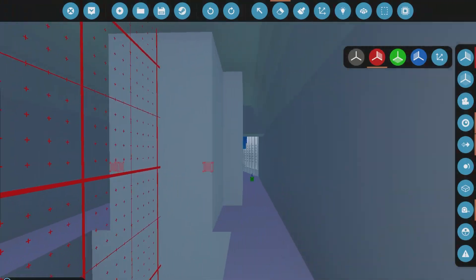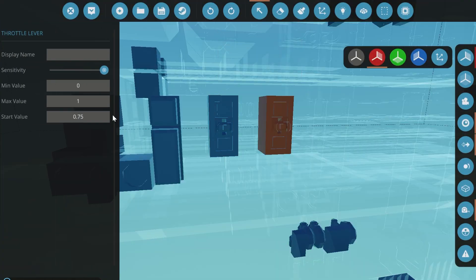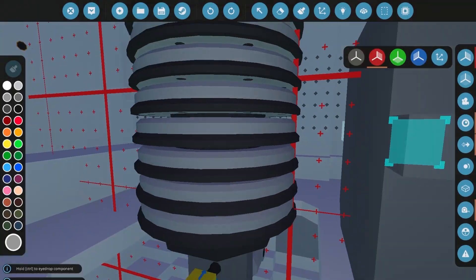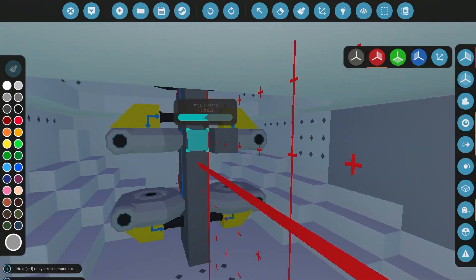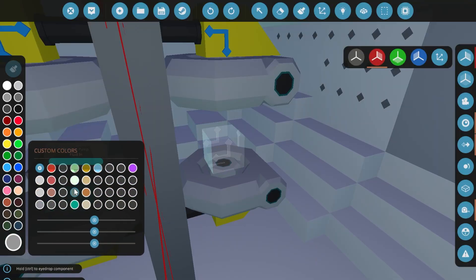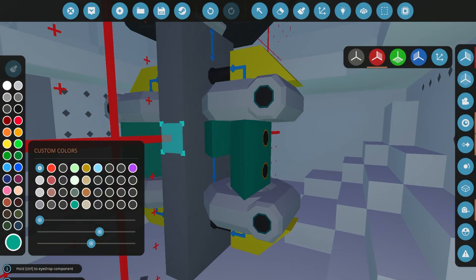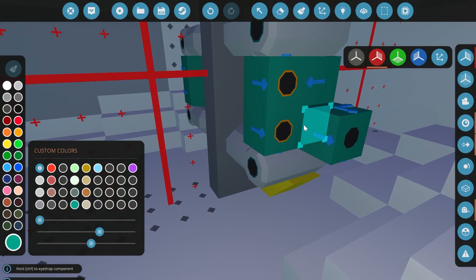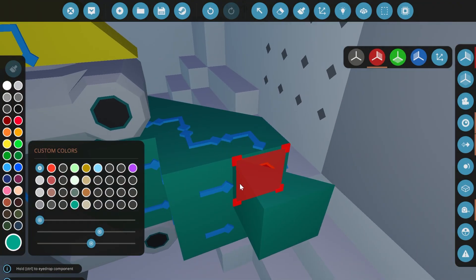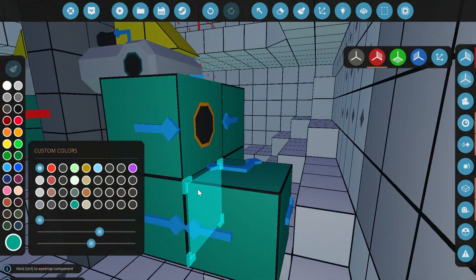Hey guys, what's up? Welcome back to Stormworks. Today we are working on something a little different. I apologize — a lot of this is kind of built and you guys didn't see it. I recorded and had my recording settings messed up; it was recording the wrong aspect ratio. Basically I lost the first two videos of us building this. But anyways, welcome. This is the newest build — this is a nuclear submarine. We were really just placing blocks, none of this is really functional yet. This is a nuclear submarine and it's basically going to be really, really fast, with a couple other fun features.